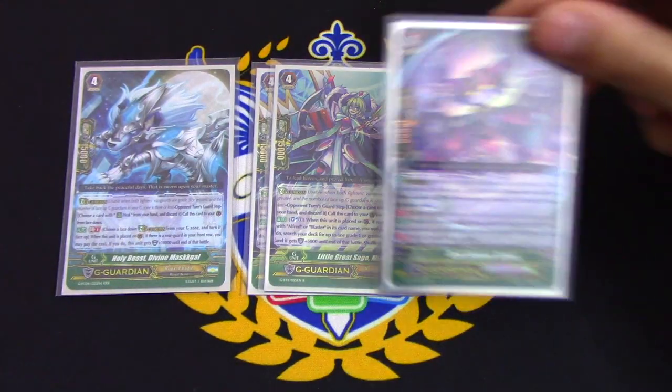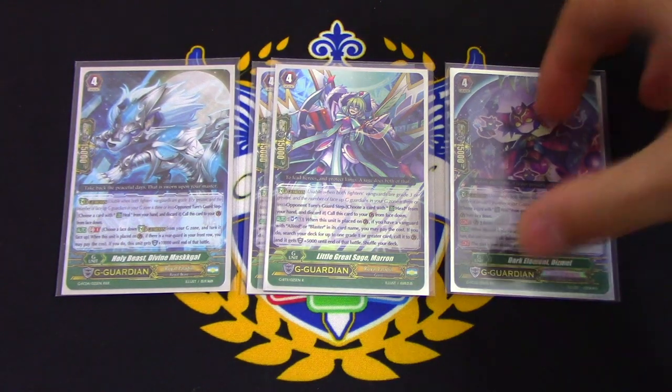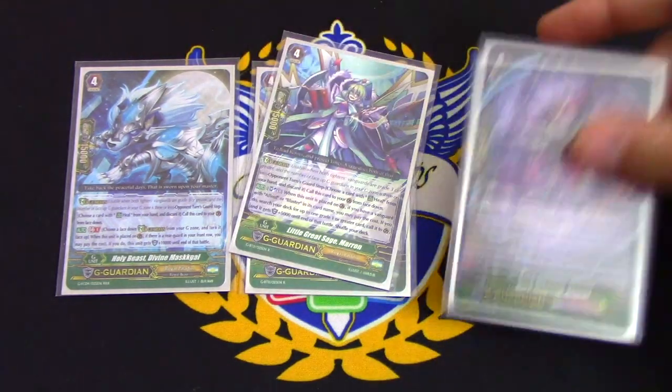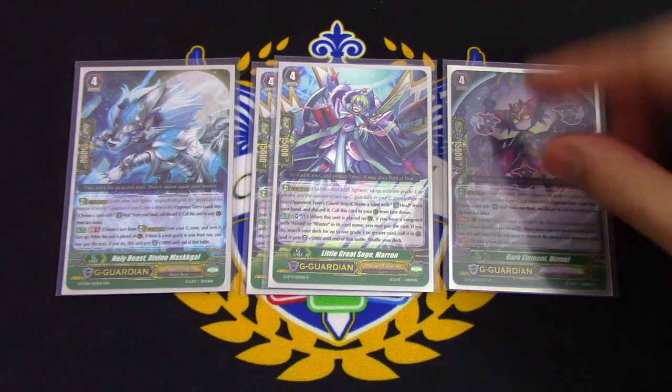Finally, one copy of Dismal. Dismal is usually the flip target for Maskell, but if I'm playing against a deck that's trying to hit, retire, or do anything to Blaster Blade during the turn, I can play Dismal, target Blaster Blade, it can't be hit for the rest of the turn, stays on the board, and I don't have to worry about finding another Blaster Blade for the rest of the game.